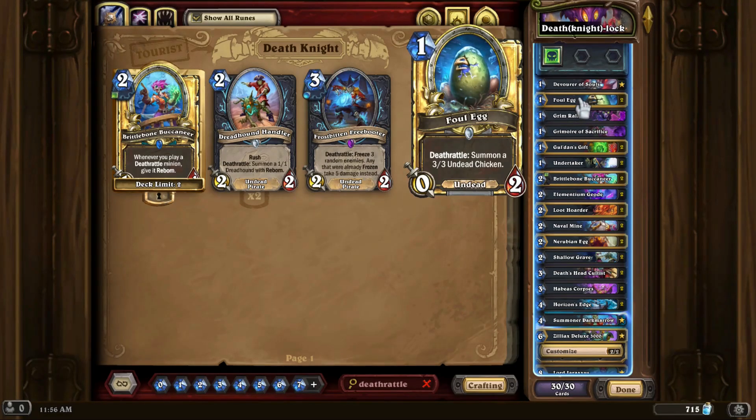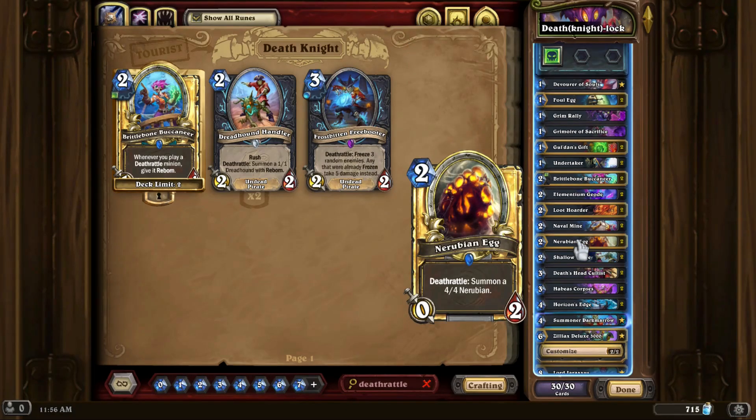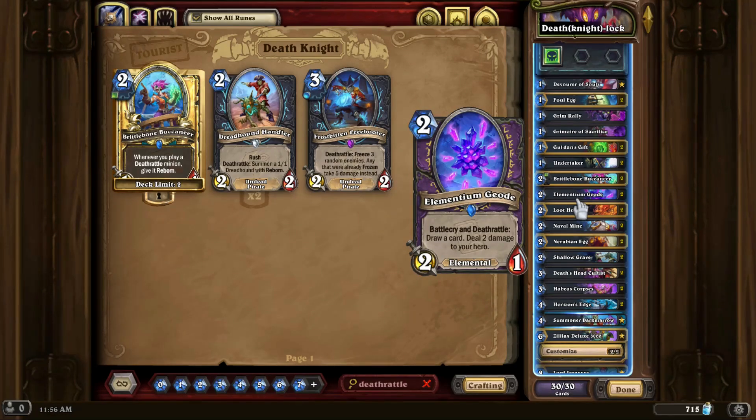We take our various Deathrattle cards — like your Eggs, either Nerubian or Foul Eggs, or your Naval Mines, or Loot Hoarders, or Geodes — basically cards that have Deathrattles themselves that you want to activate or get use out of, and cards that care about Deathrattles. We want to play them early on and hit with a mid-game spike of a lot of damage if we can.